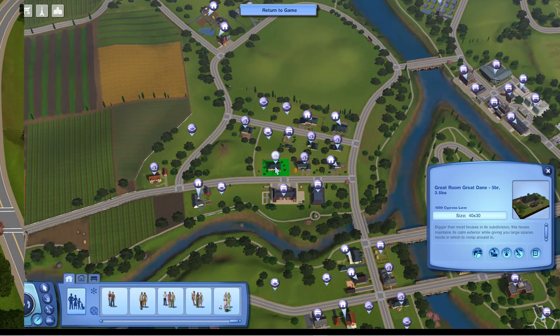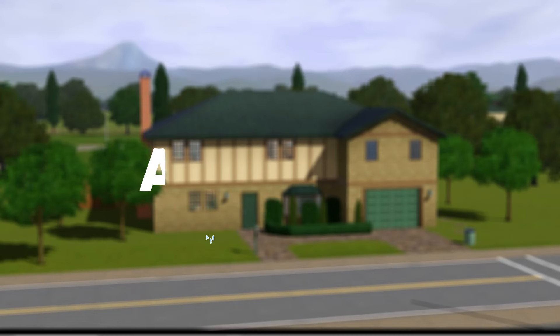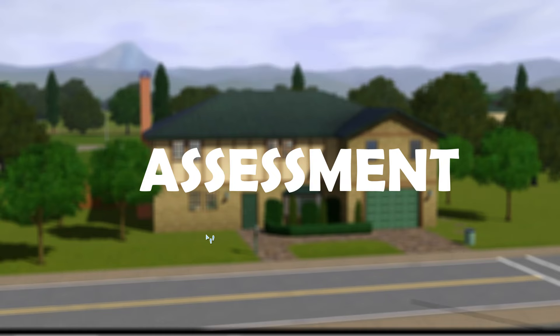Since this one, just like the previous one, is not inhabited, I'm going to remove most of the furniture. Great room - Great Dane. Five bedrooms, three and a half bathrooms, 40 by 30 lot - bigger than most houses in its subdivision. This house maintains its calm exterior while giving you large spaces inside in which to romp around in. I already know I'm going to have it on foundation.